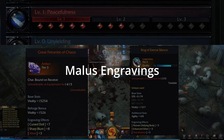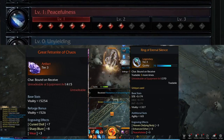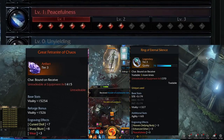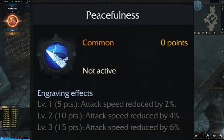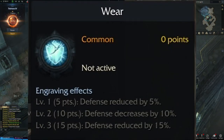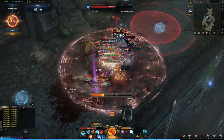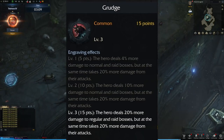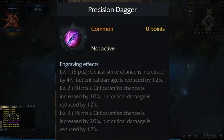Malus engravings are represented by red engraving points, granted only by accessories and ability stones, and work with the same point and level system as normal engravings — but their effect makes your character weaker. There are four malus engraving effects: reduced attack speed, reduced movement speed, reduced attack damage, and reduced defense. It's also important to know that some beneficial engravings have built-in malus side effects — for example, Grudge increases damage dealt to bosses but also increases damage taken, and Precision Dagger increases critical strike chance but reduces critical strike damage. These side effects are part of the normal engraving and are not applied via red engraving points.